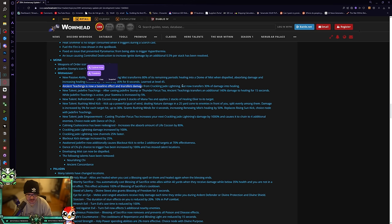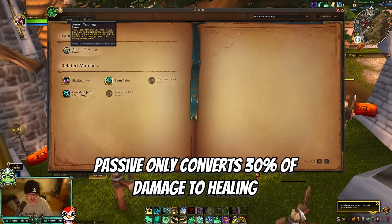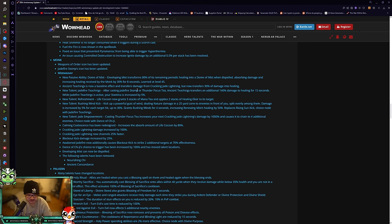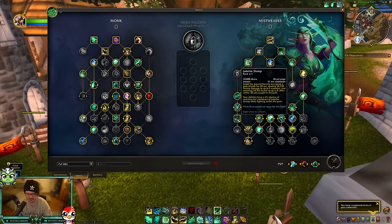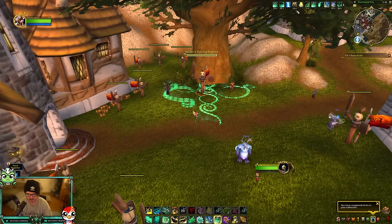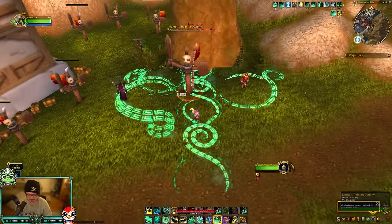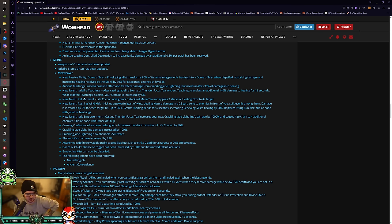Ancient Teachings is now a passive, and they've renamed the talent Jade Fire Teachings. After Jade Fire Stomp or Thunder Focus Tea, Ancient Teachings transfers an additional 140% damage to healing for 15 seconds, and while Jade Fire Teachings is active your Stamina increases by 5%. So when you use Thunder Focus Tea or Jade Fire Stomp you get the buff — that'll be really handy for fistweaving, mythic plus, and PvP.